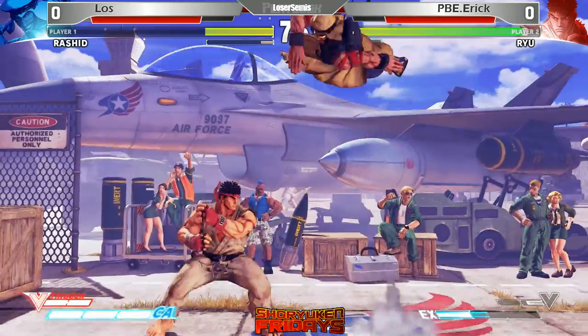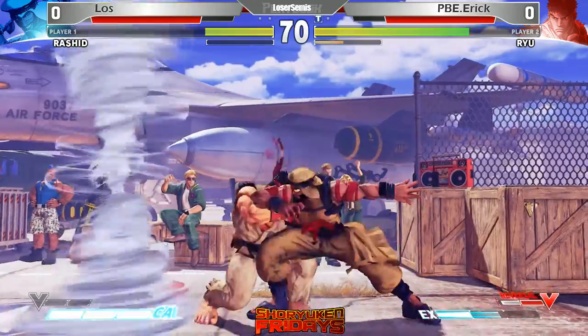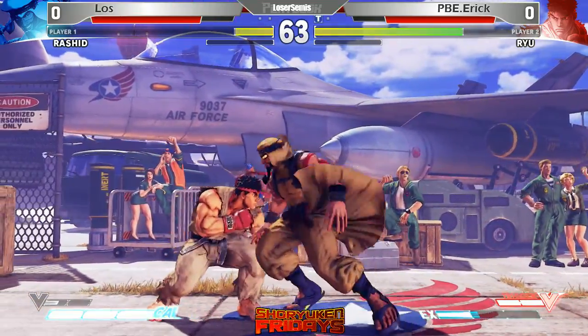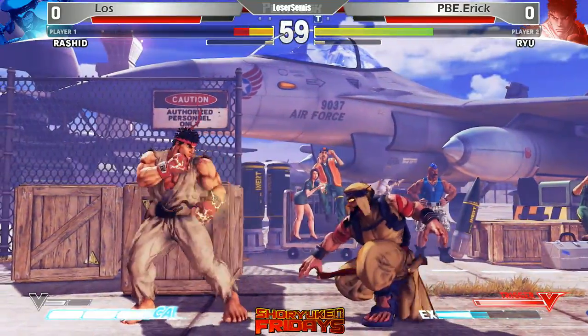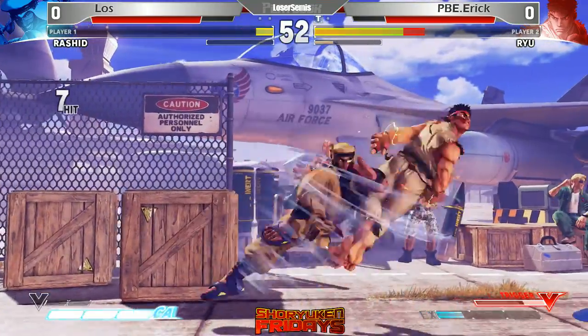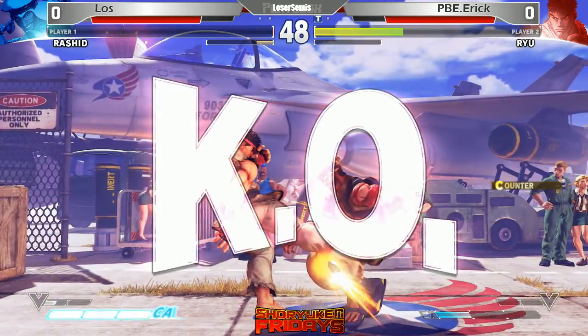Here we go — Carlos still fighting. Eric trying to do something... the shenanigans. Good block, good defense there from Eric. Rashid still has a full super bar. Now V-trigger state from Eric. Coming from the other side there — Carlos, I haven't seen that before actually. Eric takes it — game one.